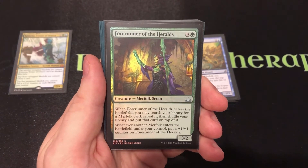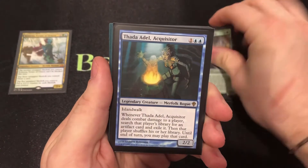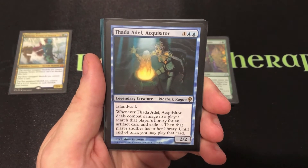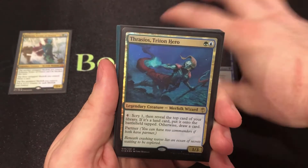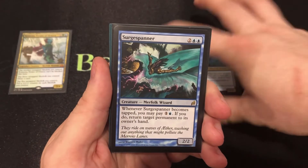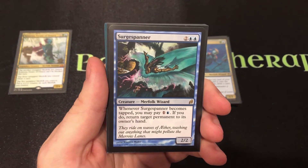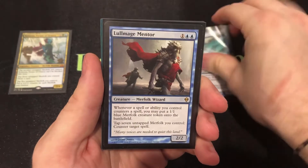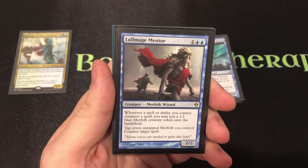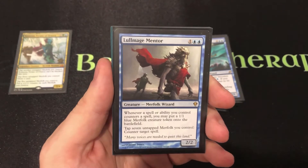Forerunner of Heralds gets more 1-1 counters from Merfolk and helps you find the Merfolk you need from your library. Thada is a great card — with so many ways to be unblockable, it lets you play fun tricks. Thrasios has a good scry mechanic, lets you draw cards, and put lands on the battlefield. The Surge Spanner controls the board state — bouncing blockers to open the way for attacks. Another card lets your Merfolk counter spells and gets you more Merfolk — a 2-2 for 3 that does all this; it's a crazy good card.